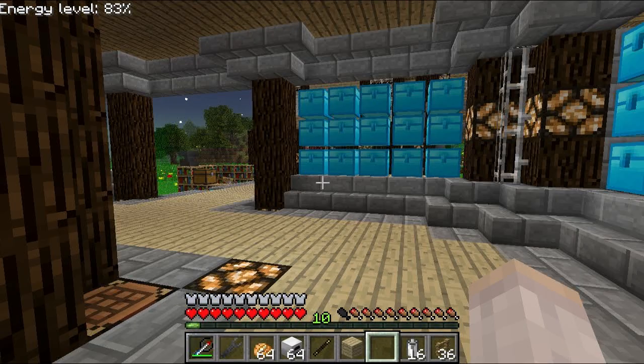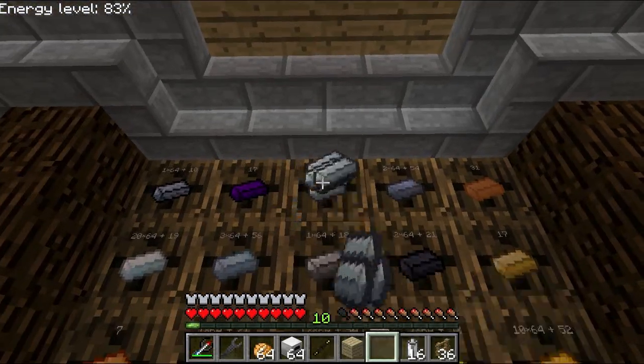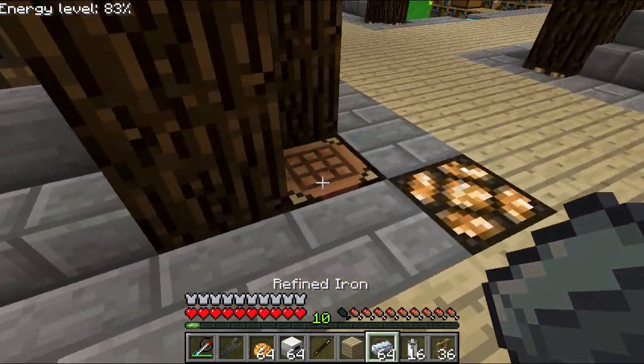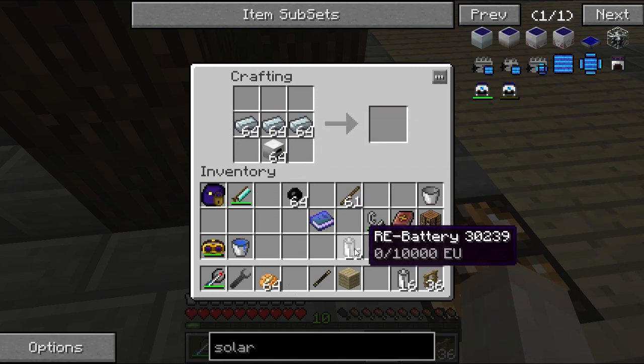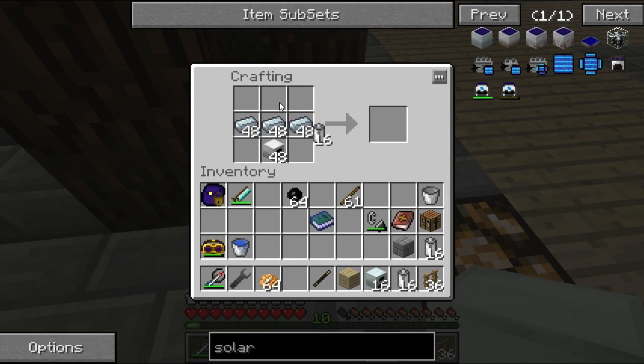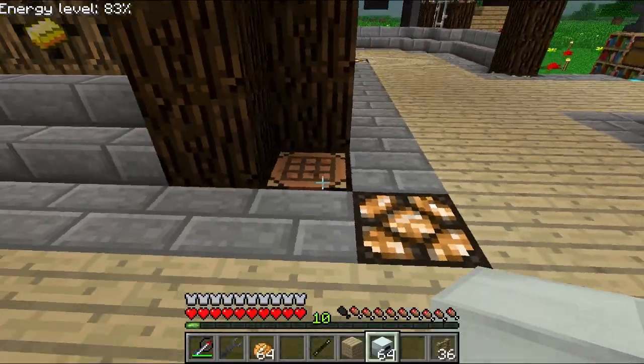We'll make a stack of iron furnaces — this takes so much resources. Iron furnace plus three stacks of refined iron plus our batteries equals generators. A stack of generators — awesome.